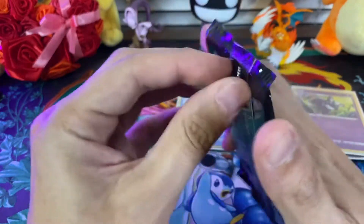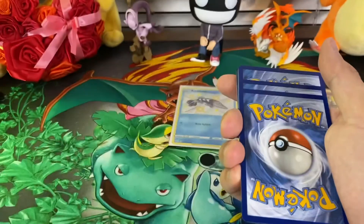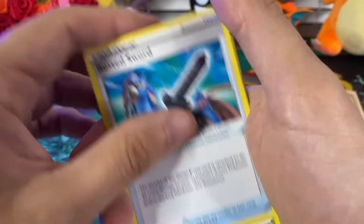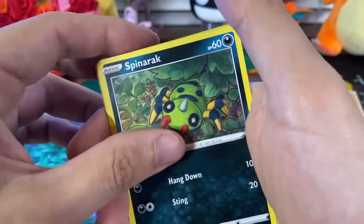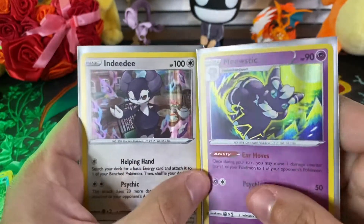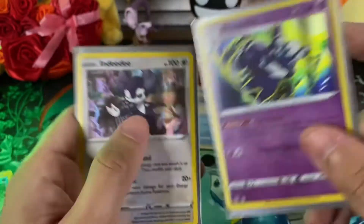Shining Fates, here we go. I love that these packs aren't giving me trouble. Let's go with fighting. Nope, the drip. Rotom, Float Stone, Rusted Sword, Rowlet, Snom, Grookey, Spinarak, reverse holo Dreadnaw. And our rare is an Indeedee holo. So we got a holo in Shining Fates and a regular holo from Battle Styles — I definitely dig this one more. I love the artwork on this, the colors are really cool.